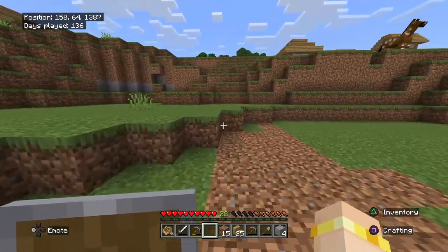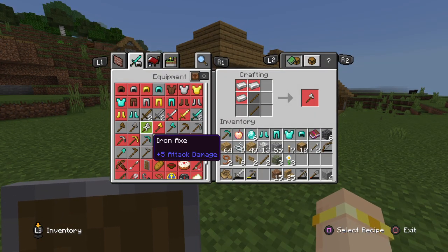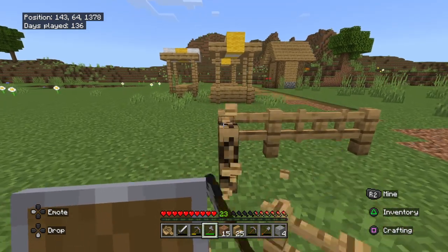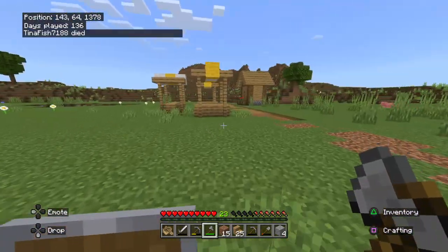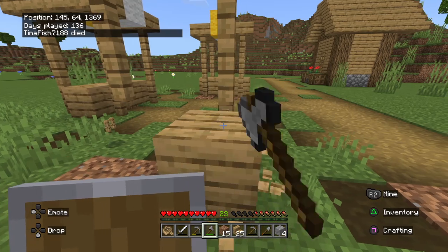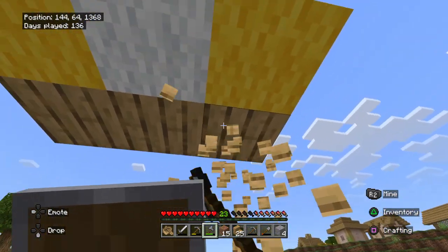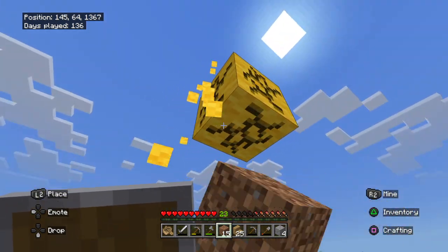There goes the axe - iron axe now. It's about time I made one. Never mind - stone axe it is. It's unfortunate. I forgot I put all my iron down below at base. Commands - I think she did. At least it wasn't me. Hopefully she doesn't admin abuse, because then I would have to leave and end the series. I don't know if it's he or she but it sounds like a she name - Tina Fish sounds like a girl name.